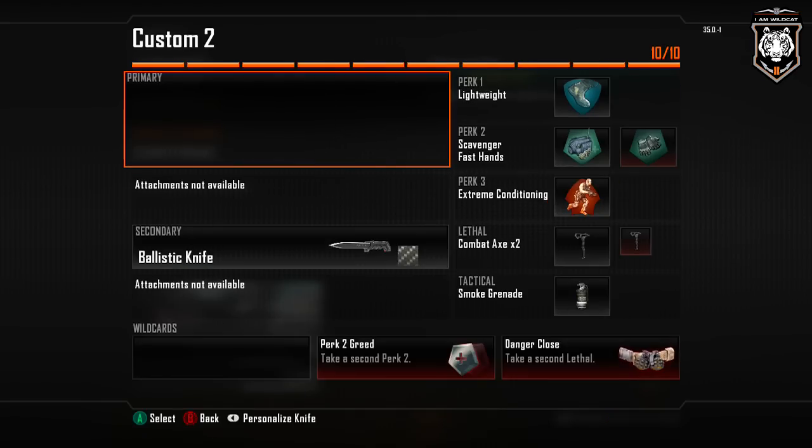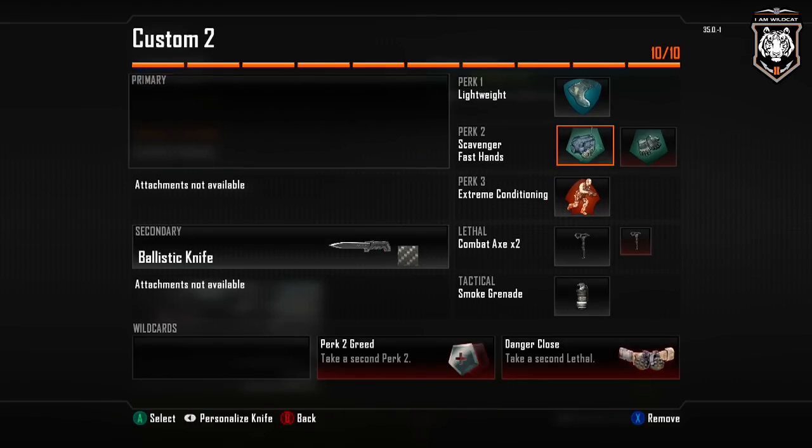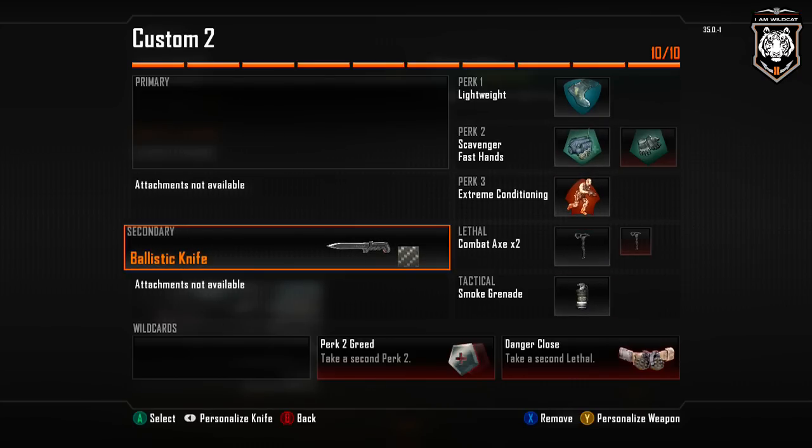Anyway, let's move on to the number two class right here — not as many perks. This class is a little bit more complex. We done got the ballistic knives right here. The ballistic knives — this right here is what you want. You really want to use the ballistic knives. The nice thing about the ballistic knives is you can stab people with them and you can also shoot them out — that knife goes flying out at about 200 miles an hour.